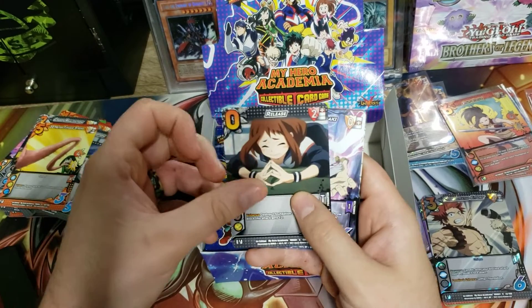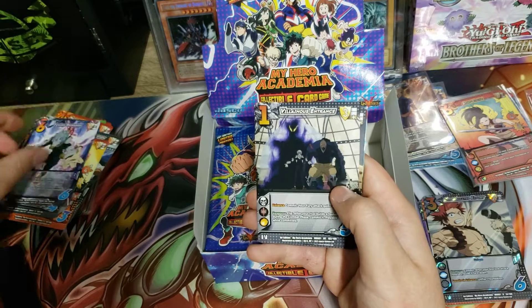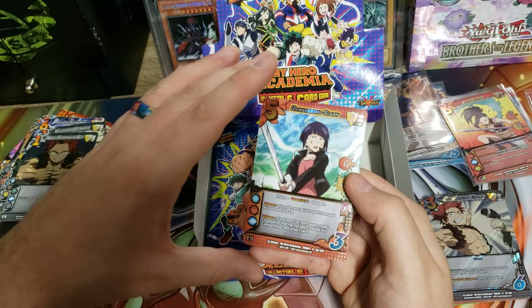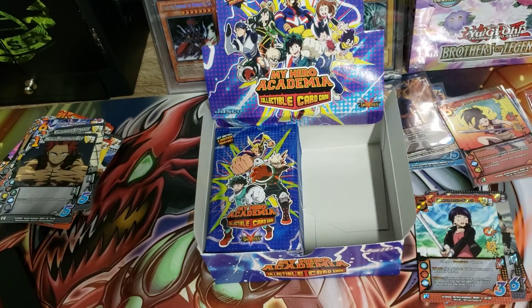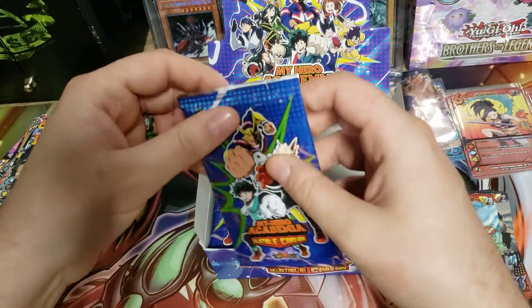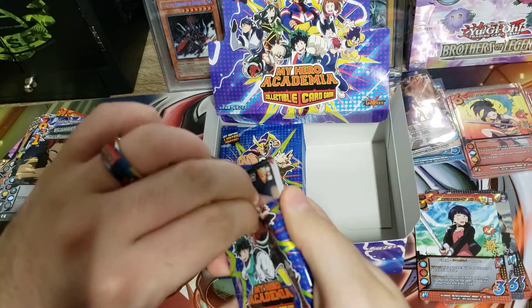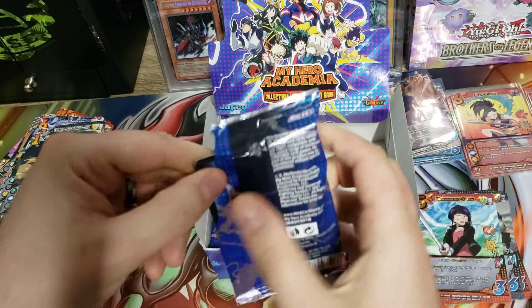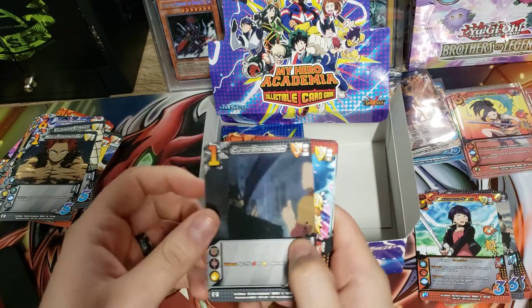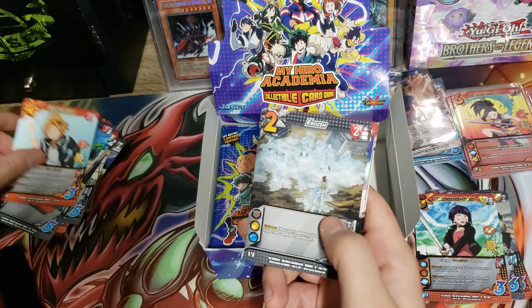I wonder if that means the left side is not gonna have a whole lot, or if there's really no ratio and you can just get a random amount. Okay, just a regular rare. That finishes off one side. Let's see what we can do on the second half — I'm not sure of the ratios or anything like that.